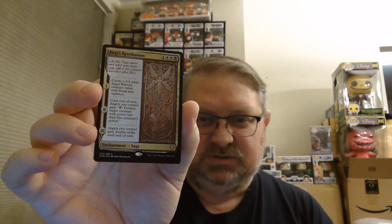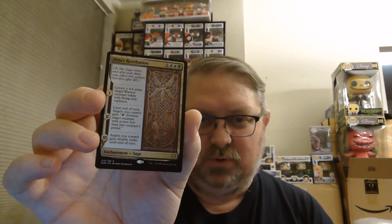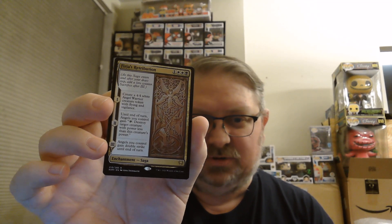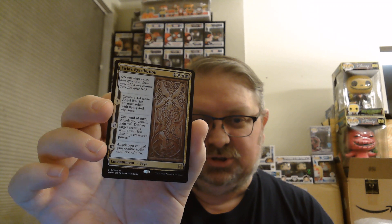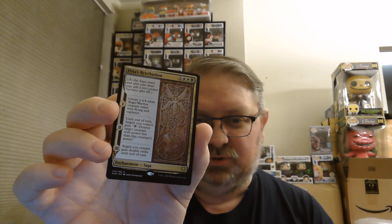Firja's Retribution — the angel card. Gets you a 4/4 angel warrior creature token with flying. Next turn you can use your angels to destroy creatures with power less than their power, and then angels you control get double strike until end of turn.